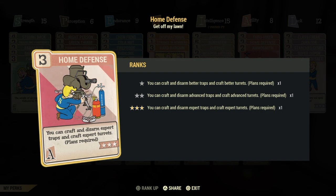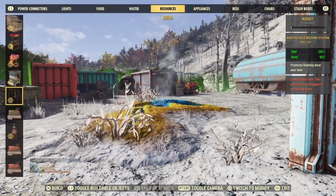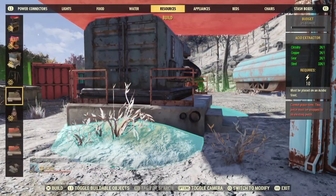I would also recommend having Home Defense, which is going to allow you to place turrets down for defending the place if you like to defend it. A lot of the time I just run without turrets and come back to defend myself and repair the extractors if needed.